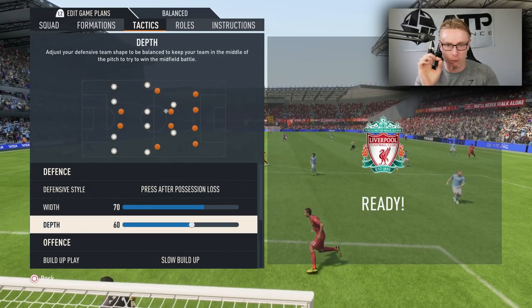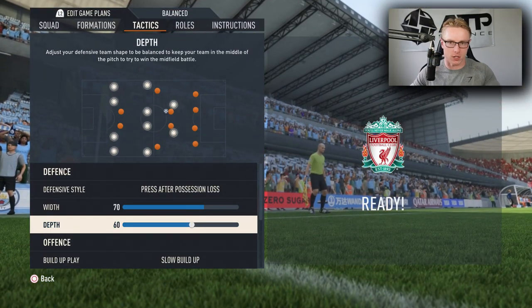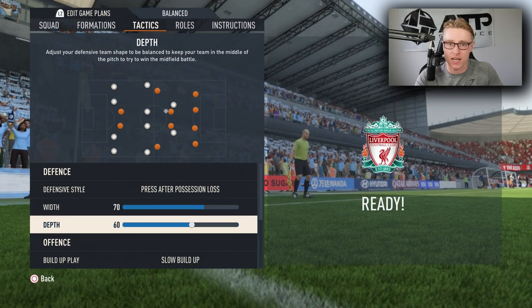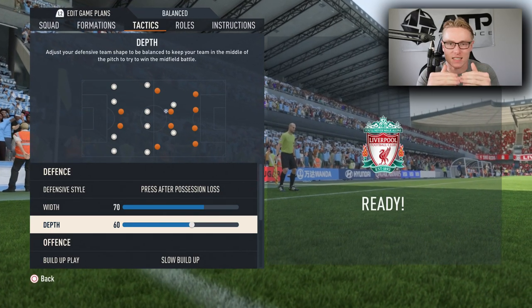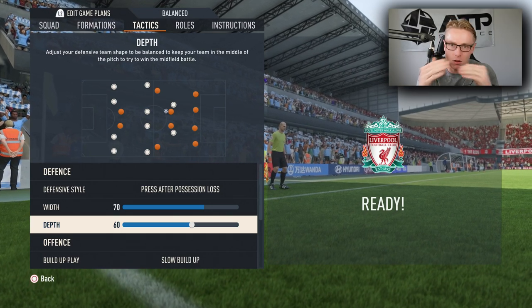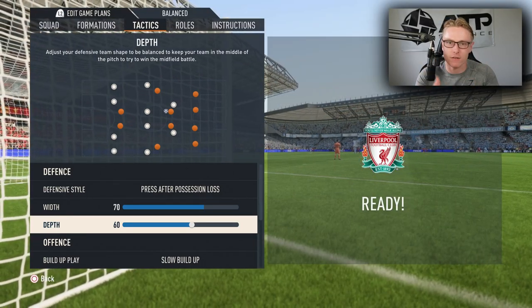I recommend at least 60 depth. The reason being it's the same as last year in FIFA 22 — you want to put pressure onto your opponent. Right-stick switching is more relevant than ever this year, and what I will say is 60 depth is my recommendation so you can put more pressure onto the opponent and not sit back and allow them to pop long shots or be too passive in defense.